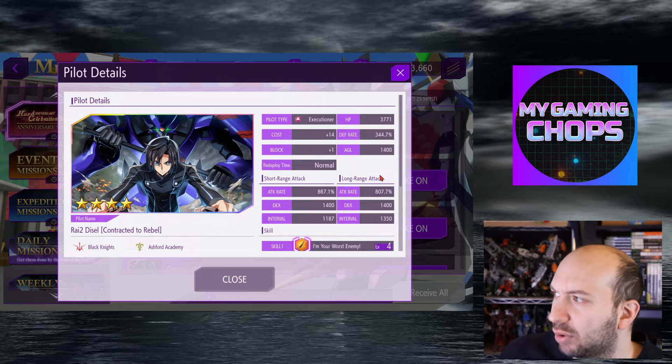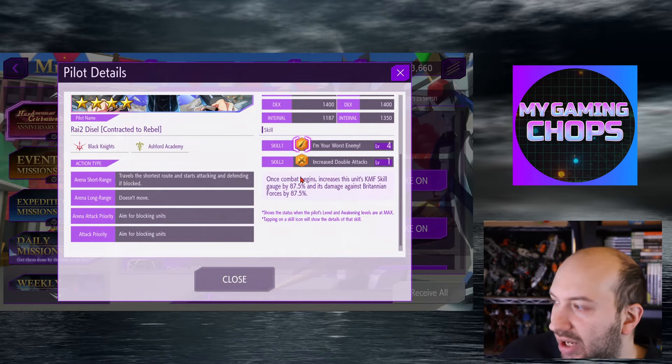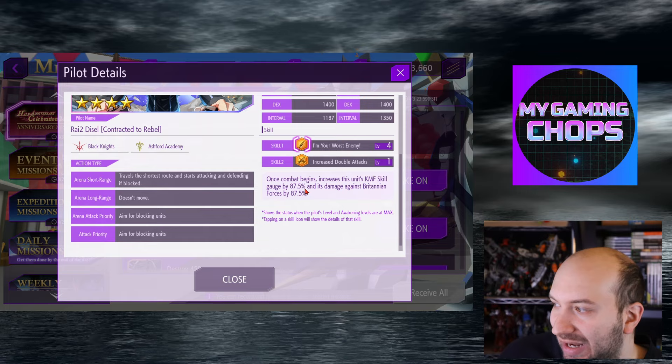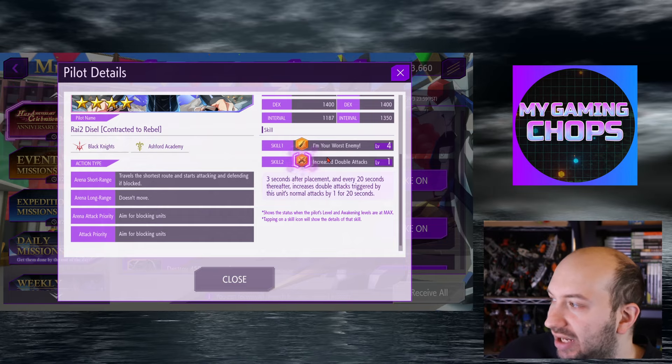The main character is a rank 4 pilot. Now let's get to their abilities. We have 'I'm your worst enemy.' Once combat begins, increases this unit's nightmare frame skill gauge by 87.5% and its damage against Britannian forces by 87.5%. The artifact is double attacks.